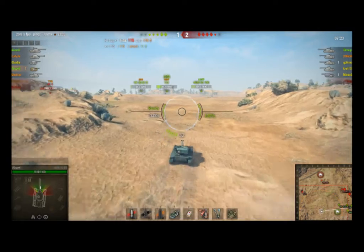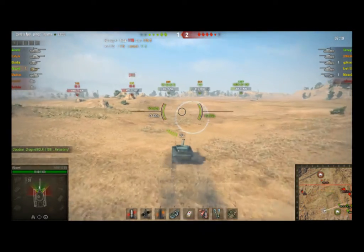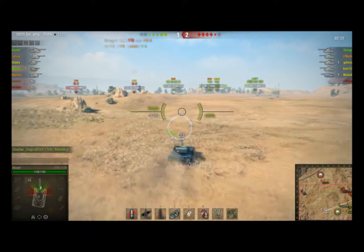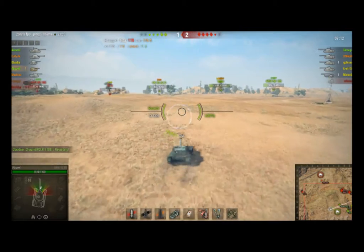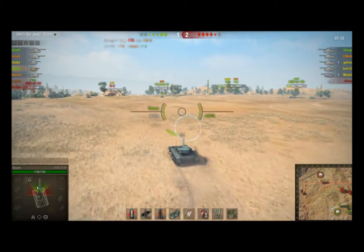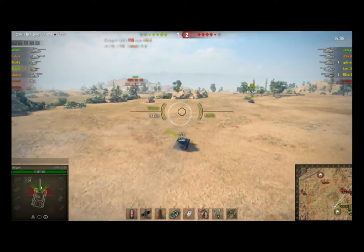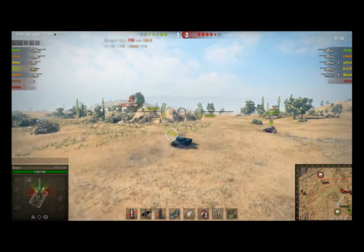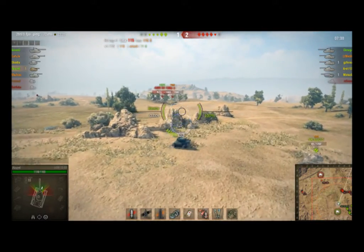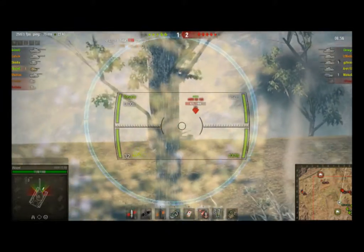Another IS-3 is spotted. Our team is taking a lot of damage over here — T32 is almost dead, BK is almost dead, AMX 50-100 almost dead, T69 at full health — but against an averagely beaten-up 50-100 on the other team and a low-health IS-6. The other IS-3 is spotted; we're still looking for the one that was off to the western flank, and I'm still looking for that ISU.